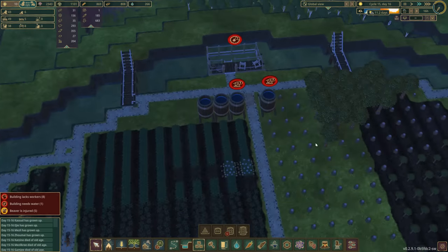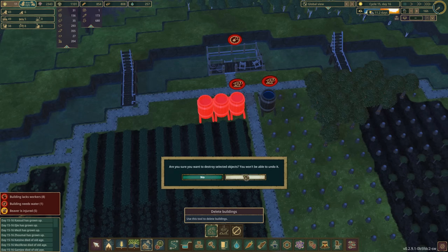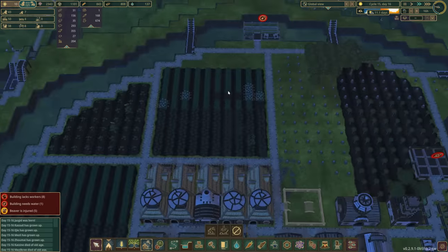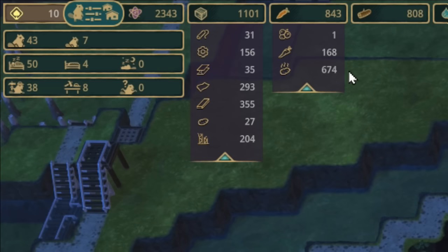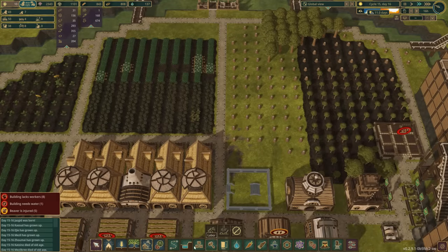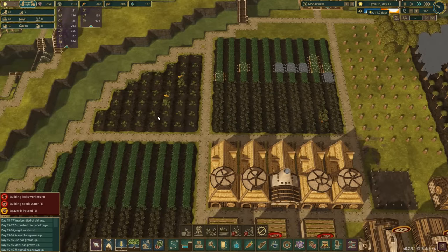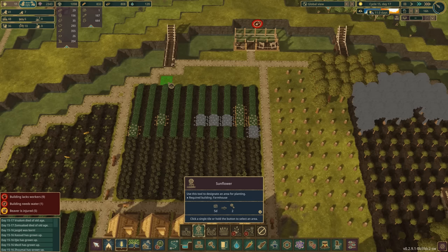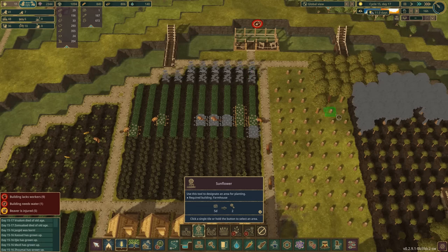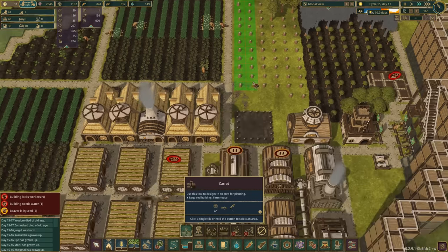Up here I'm going to get rid of these water barrels because I've got so many ideas flying around in my head for what I'm going to do. We're going to put in some extra carrots because we're still a bit low on carrots compared with potatoes. I could do with some more sunflowers as well - let's put a few more sunflowers in down there and then we'll put some carrots in coming up.